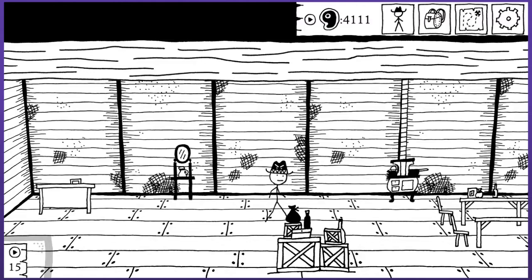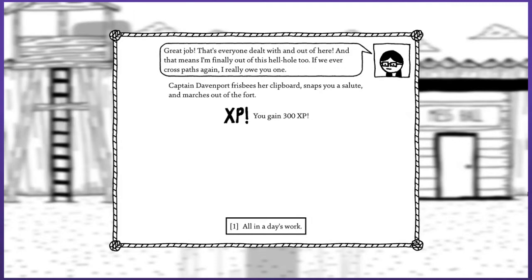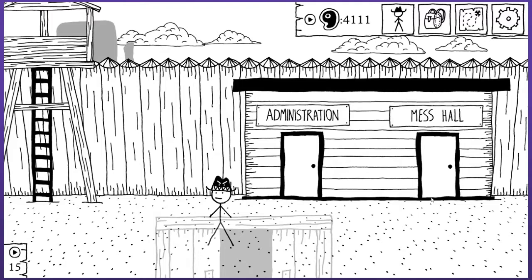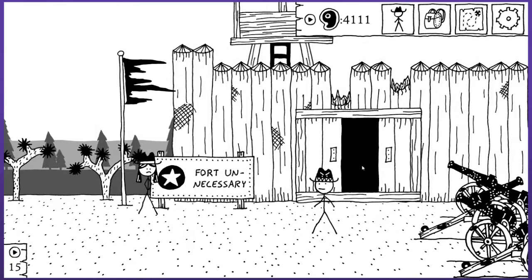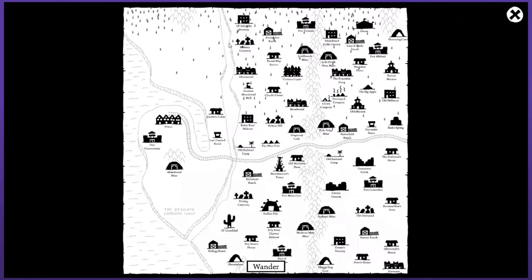'Harriet, I've solved everything — I'm such a hero.' 'Great job. That's everyone dealt with and out of here. And that means I'm finally out of this hellhole too. If we ever cross paths again, I really owe you one.' Captain Davenport frisbees her clipboard, snaps you a salute, and marches out of the fort. I actually totally wiped out this entire fort — it's completely empty. It's now more unnecessary than it's ever been. Maybe I give a quick scout from the tower. You scan the horizon but you don't see anything you don't already know about. Getting a little worried because that means I'm gonna have to start taking on some of the later game things and I'm just wholly unready for any of that — not nearly strong enough.